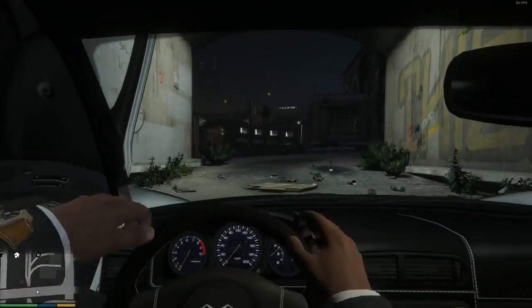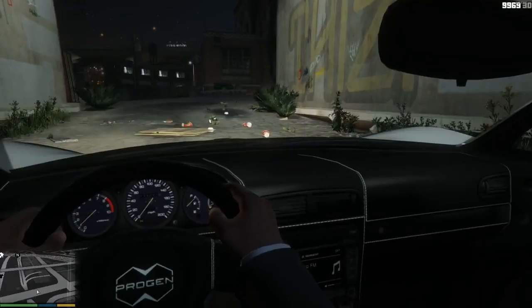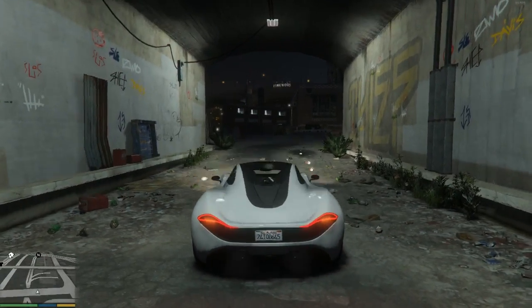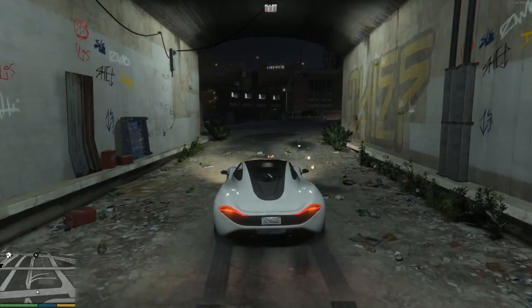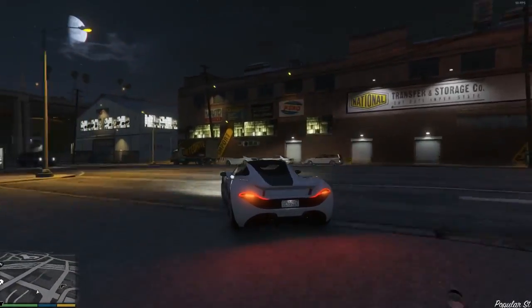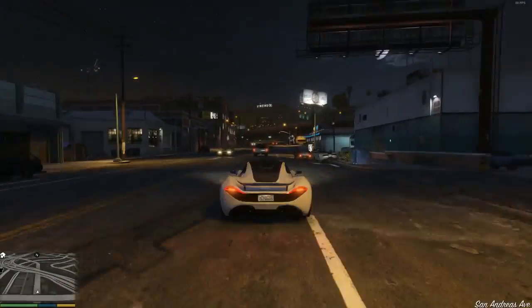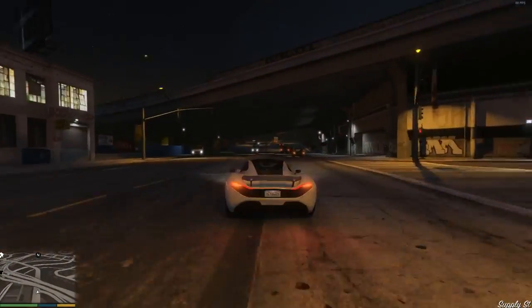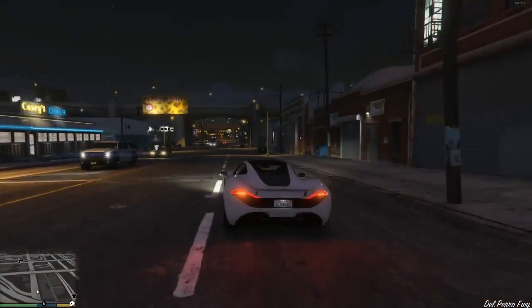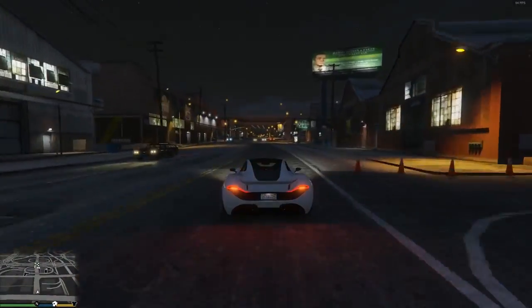We've got the Lambo doors — or whatever you want to call them. But there's something I want to show you: pay attention to the back, where there should be a spoiler. Watch — it's just rising up right now! As we start driving it casually rises out of the car's body. Slow down and it goes back down; it comes up and tilts out. Such a nice little touch.